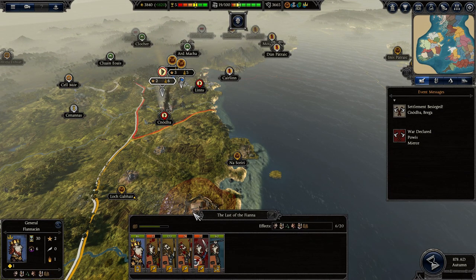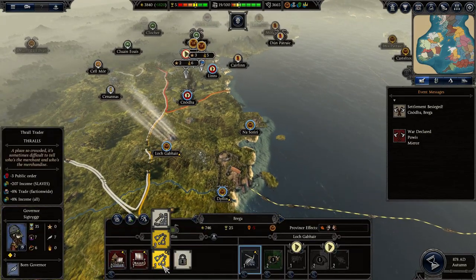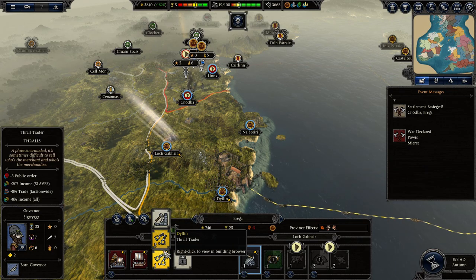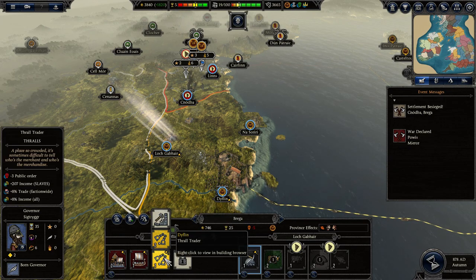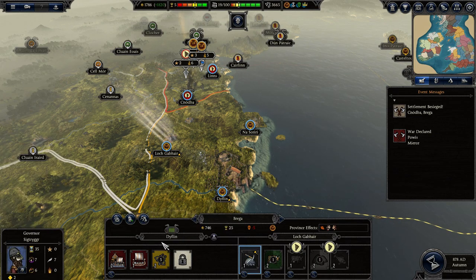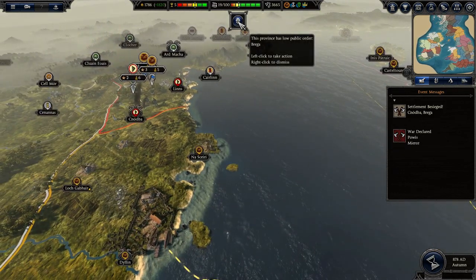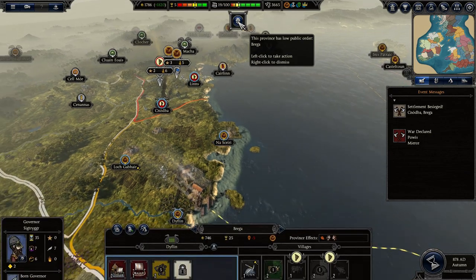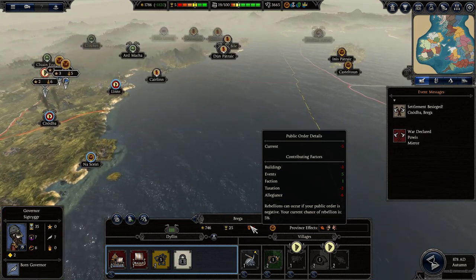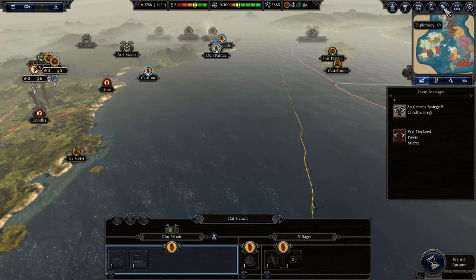It doesn't look like they're building more troops, so I think I could just pin them in here for a few more turns and they'll take some casualties there. Somehow turning a thrall trader to a thrall market decreases the reduction in public order - that almost makes sense. So before I forget, let's look at who's cool with us.